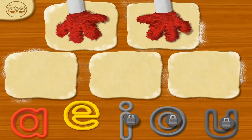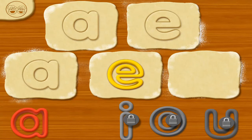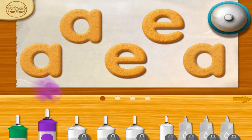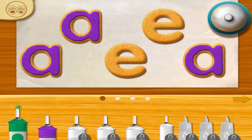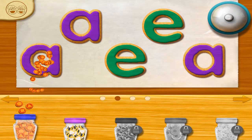Here we go! Now, choose a letter and drag it on the deck! A! Like an E! A! E! A! Time to decorate! Ooh! Nice choice, Chef! Wow! Chef Elmo thinks that looks good!